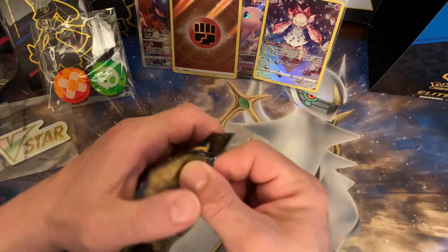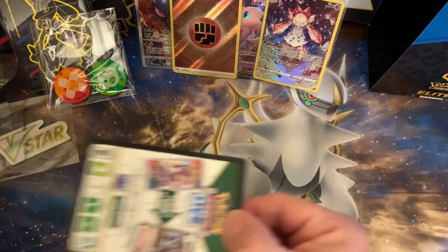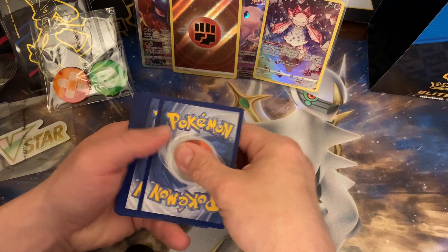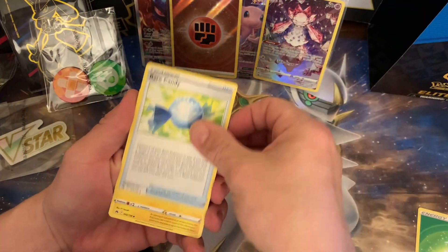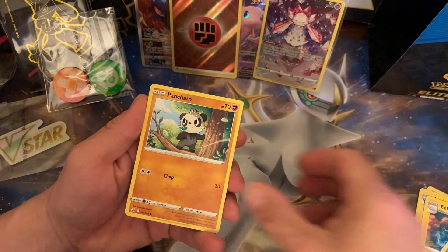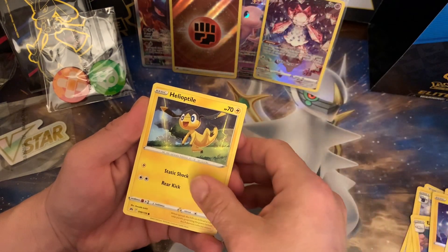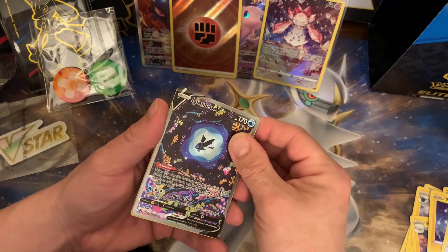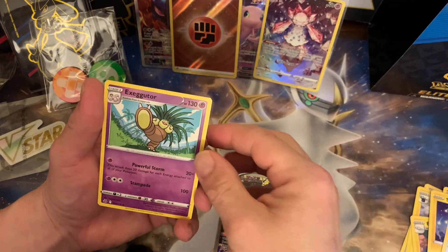Last pack. We don't have a Mr. Mime, but in the Galarian one it's pretty cool. Code card. Energy, Rare Candy, Luxio, Electric, Snow Run, Pan Cham, Shix, Wulu, Heliotidal — ooh, that's a nice one. Then Luminon V, Galarian Gallery again. And an Executor, not Hollow.